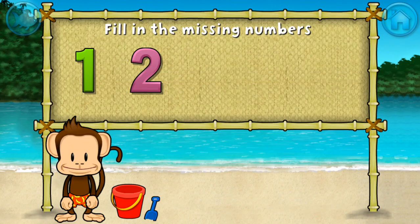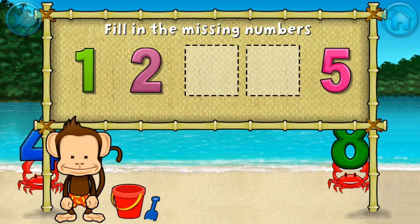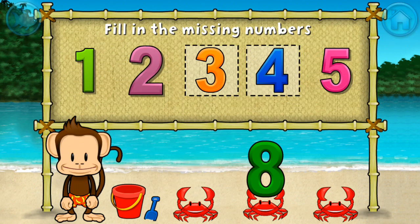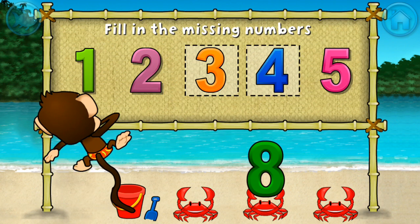One, two, five. These numbers are in order. Fill in the missing numbers. Three! Yes! Four! One, two, three, four, five! Excellent!